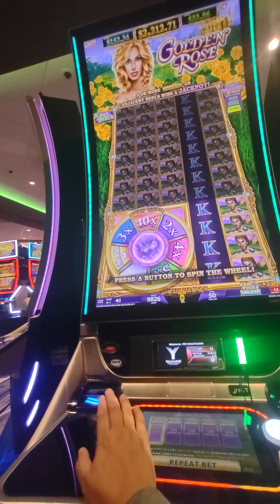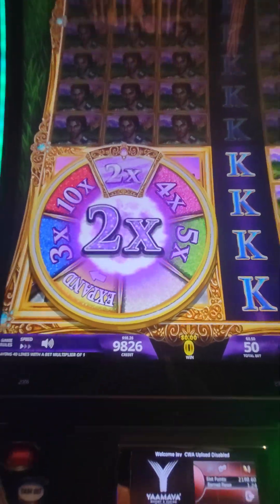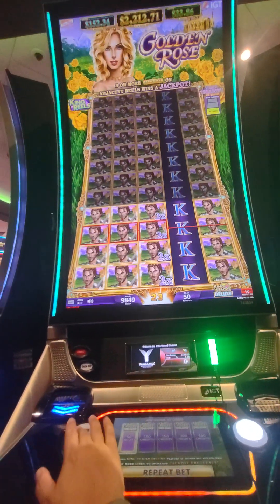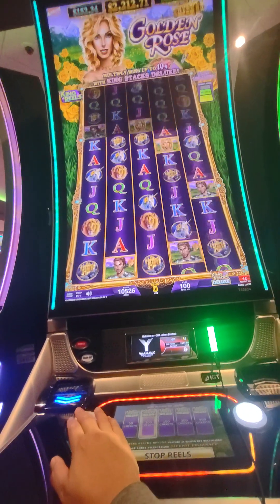Press a button to spin the wheel. Spin the wheel — two times. I should have went higher. Oh, $106 — I'm ahead! Let's go $100, just because I can.